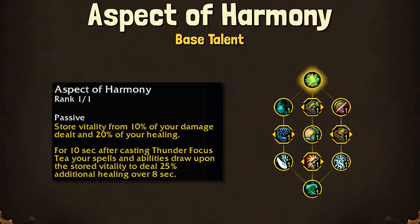Moving on, we have our never-before-seen Master of Harmony tree. This is the tree that Mistweaver and Brewmaster share, and this is the second tree that we have seen for Mistweaver's hero talents. Most of this is not yet implemented, so you can only test so many talents, but we can still talk about the mechanics of each.